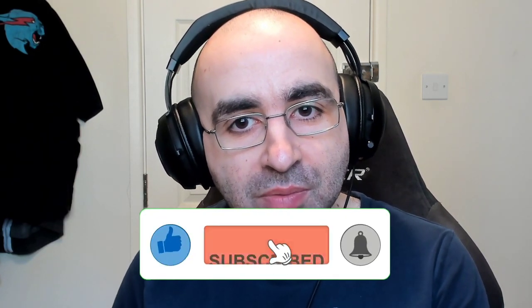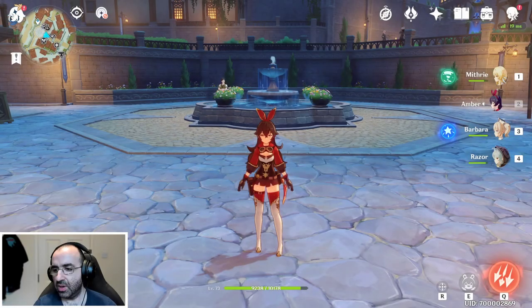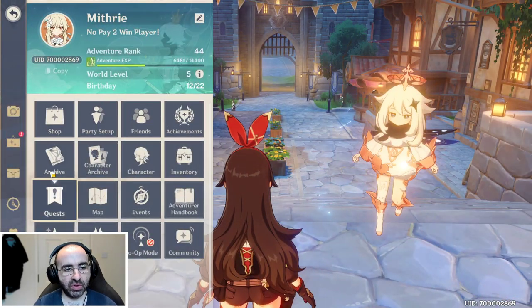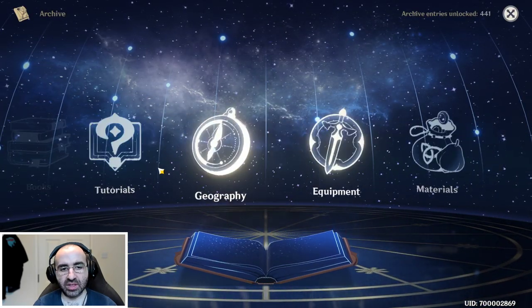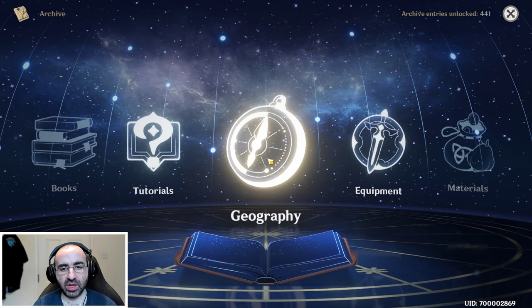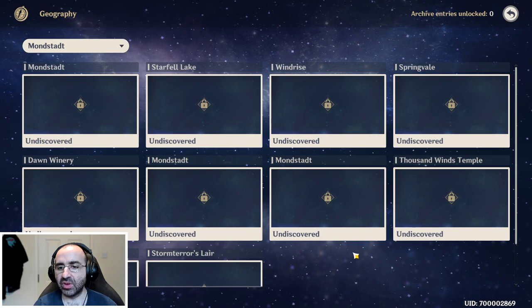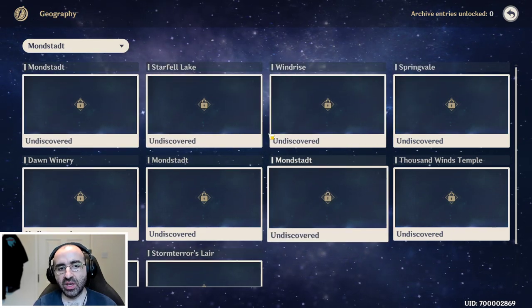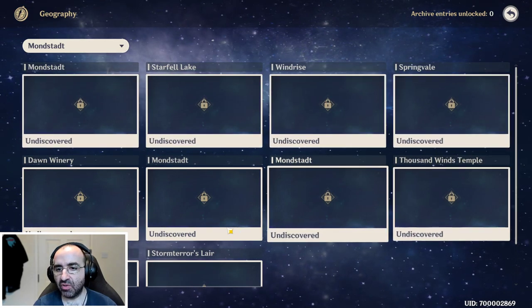As of patch 1.1 in Genshin Impact they've added an archive. If you go to your menu by pressing Escape, go to Archive, you can see this, then go to Geography — this is where all the viewpoints are. We're focused on the Mondstadt region for now. There are also viewpoints in Liyue but I'm going to put that in a separate video. So it's these 10 that we're after.